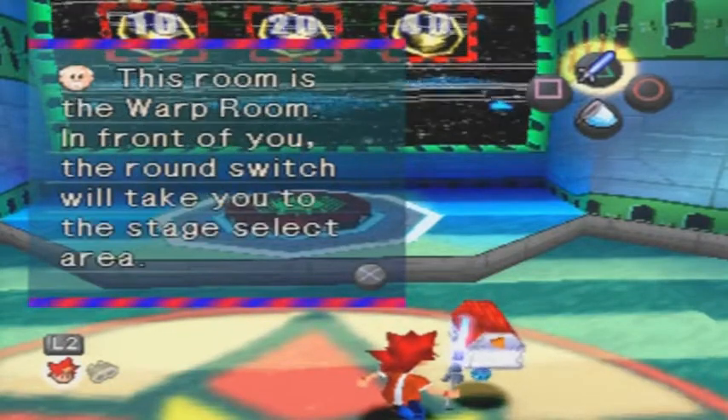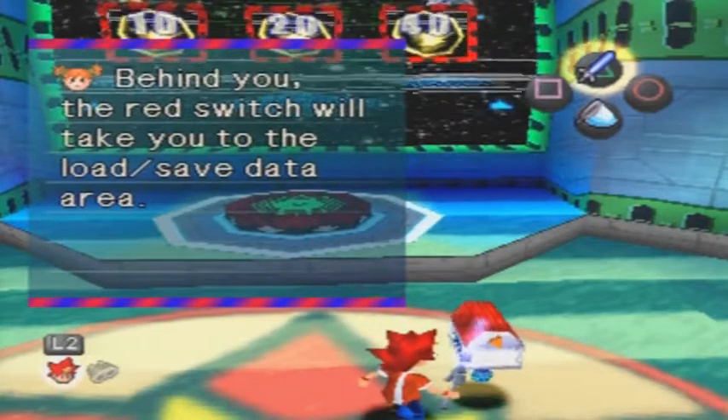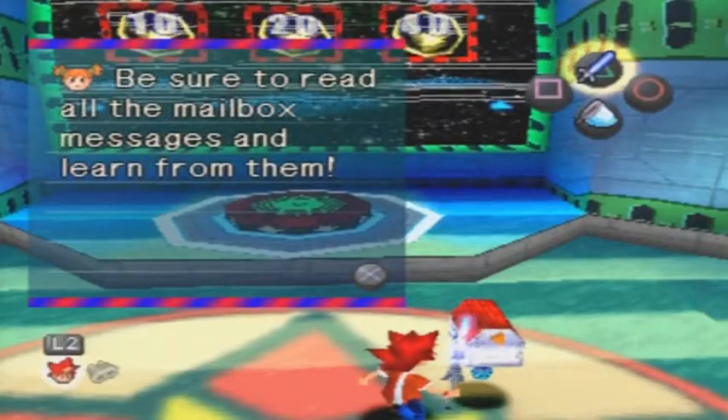Everything here will help you with your mission. This room is the full room in front of you. The round switch will take you to the stage select area. Behind you, the red switch will take you to the load save data area. Be sure to read all mailbox messages and learn from them.